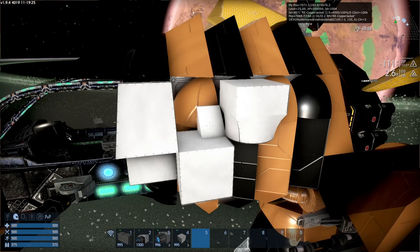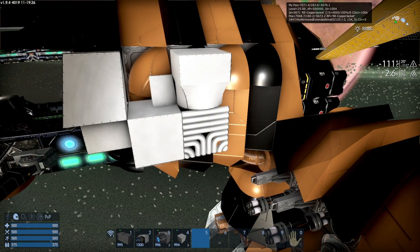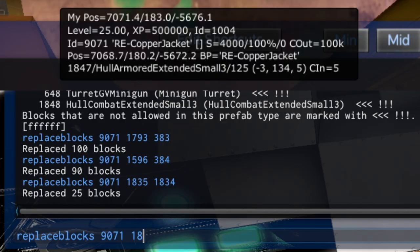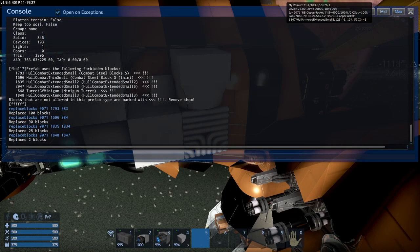For the extended small two — replace 1835 with 1834. And last but not least, extended small three — replace 1848 with 1847. That should be it for the hull blocks.